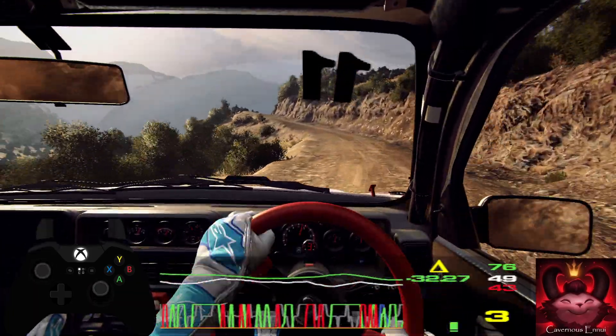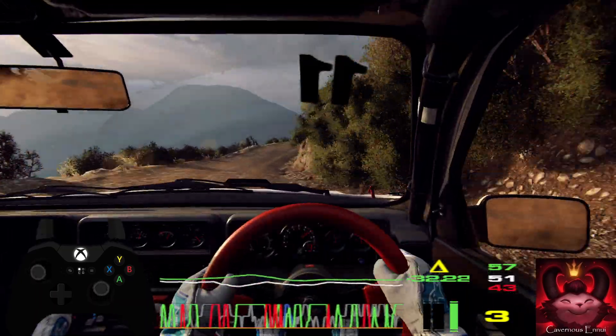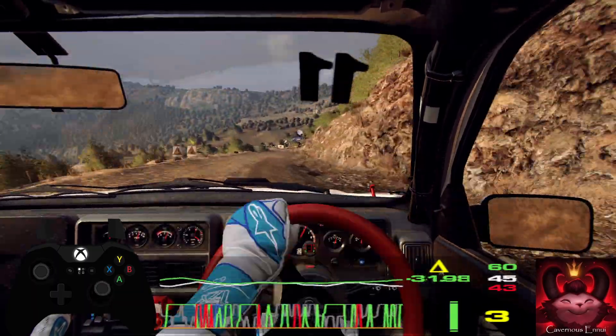Into 4 right of a jump, opens 5, extra long, 50. 6 left tightens turn early, 5 of a crest jump.